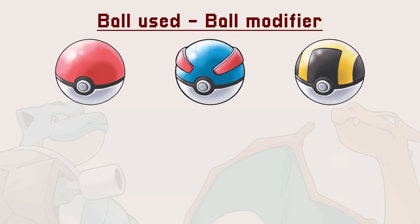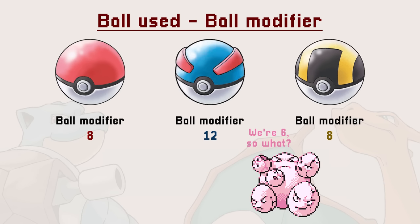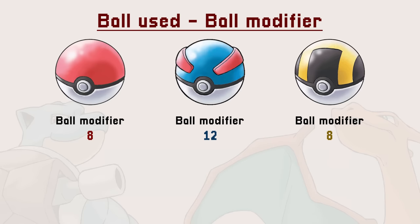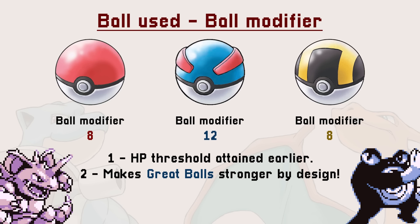Second, there is a specific number used in the HP formula: the Ball Modifier. That number is 8 for every ball, except for the Great Ball, where it is 12. This is the reason the Great Ball's HP threshold occurs earlier. And more importantly, it means that the HP factor for the Great Ball is 33% stronger than any other ball, making it stronger than other balls by design.